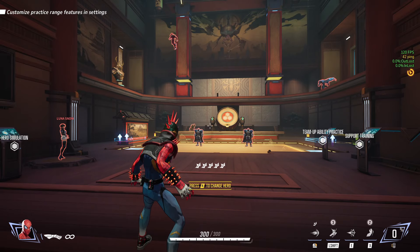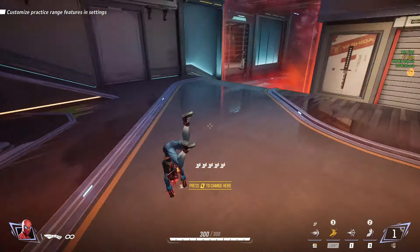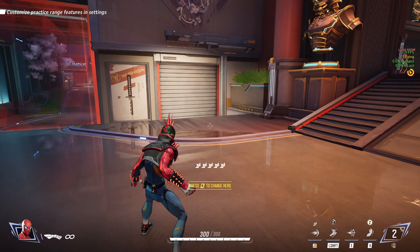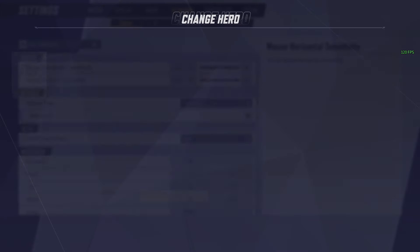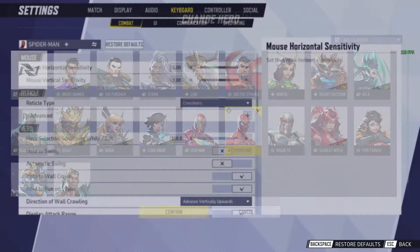I'm going to try to go as quickly as I can, but also thorough at the same time. So first things first, the number one thing you want to do is go here in the Spider-Man settings, click All Heroes, click Spider-Man, go to Confirm.